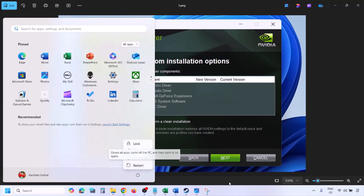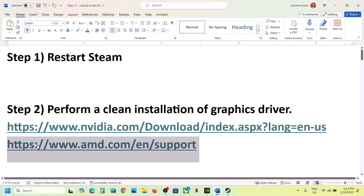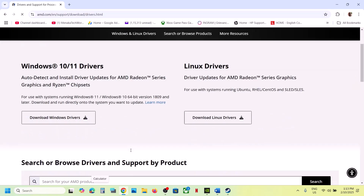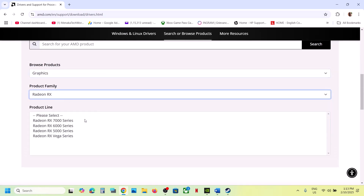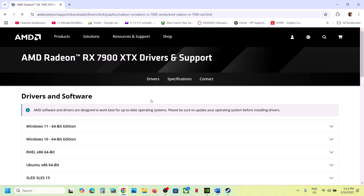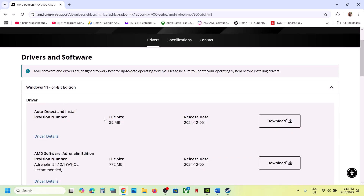If you have an AMD card, go to the AMD website, select your graphics card from the list, and click Submit. Select your operating system — Windows 11 or the appropriate version. The latest driver right now is 24.12.1. Download it, install it, restart your computer, and then check.